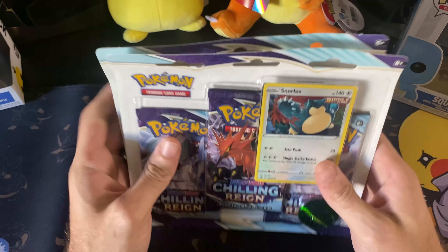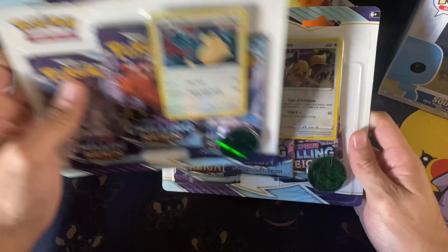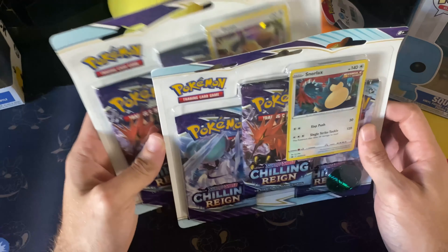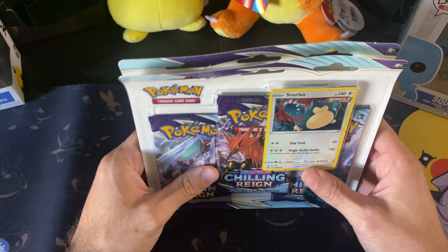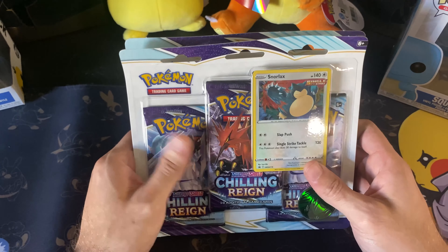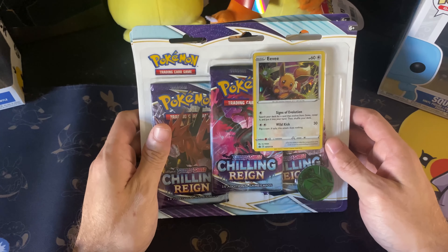How's it going everyone? Today we'll be opening up a couple of three-pack blisters for Chilling Rain. I went to my local store today and was unable to find anything else but this. They said that apparently shipping has been delayed for some of the new collection boxes and V-boxes for Pokemon, and they weren't able to get their hands on them, so in this video we'll tear apart these two.